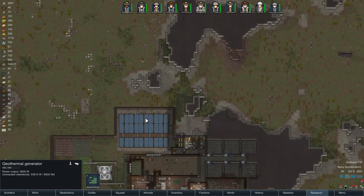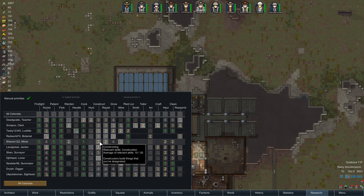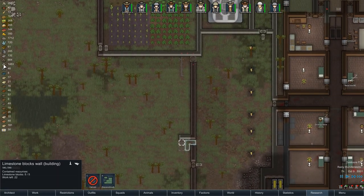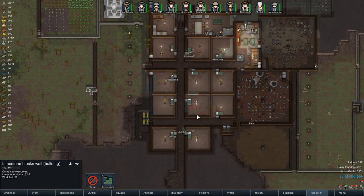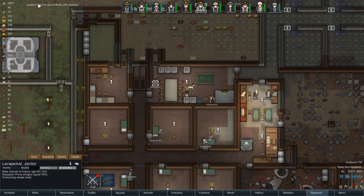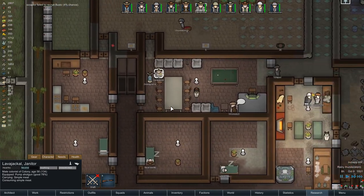Our power supply seems good. Who's got priority on construction? That would be Shlomo and Lava Jackal - just those two. Let's get Shlomo and Lava Jackal doing some more construction. It looks like we have some limestone queued up over here - we have 1400 limestone - so let me make sure when they get up in the morning they're building with limestone. Scrapbox failed to recruit Busto, that's okay we'll get them next time.